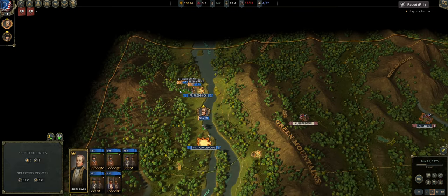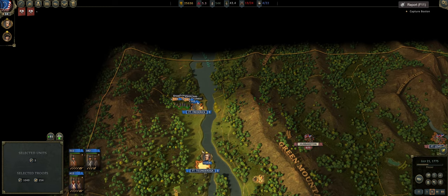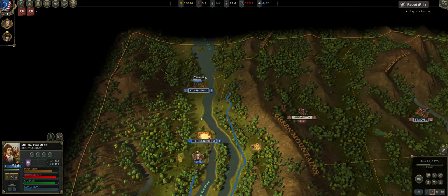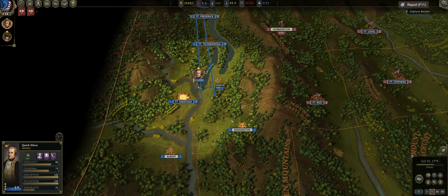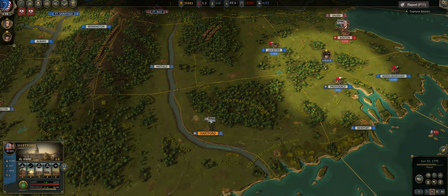The map has to open up before you can go further north — that's not the greatest situation. So you guys need to go all the way up to Fort Frederick, and you guys can go down here. Quicksilver, you're in a good spot over there. You guys are good to head on out.